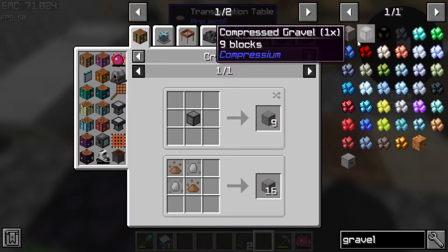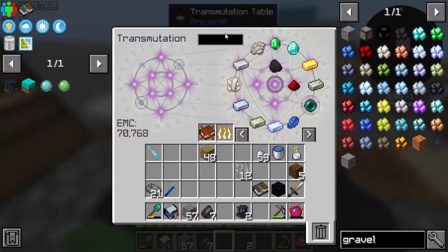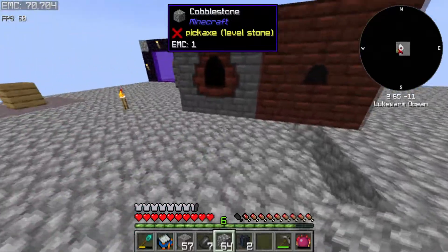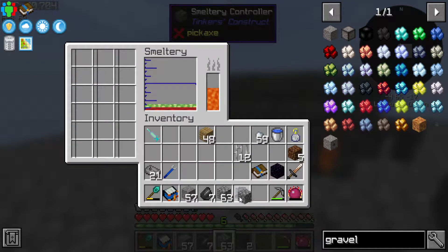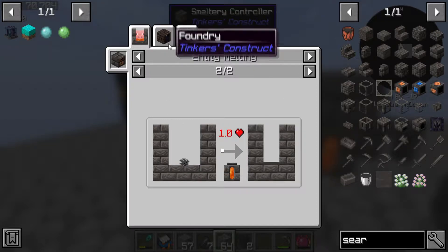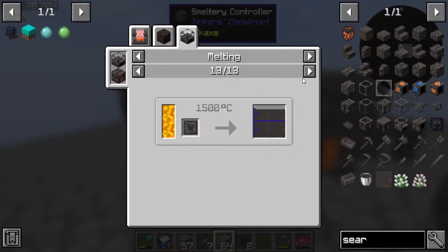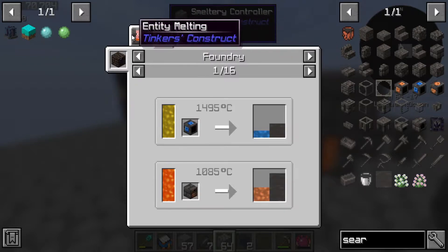Let me check JEI - something I failed to check is whether you can make seared stone from cobblestone in the smeltery. If we can do this it would be a godsend. Item can't be moltenized - dang. Grout is one option, but no - you cannot unfortunately make it that way. Damn, they really did patch that.